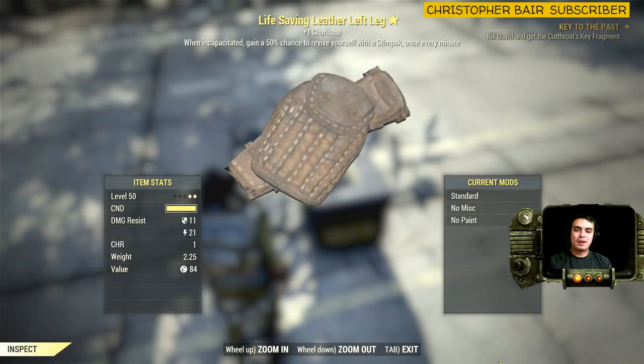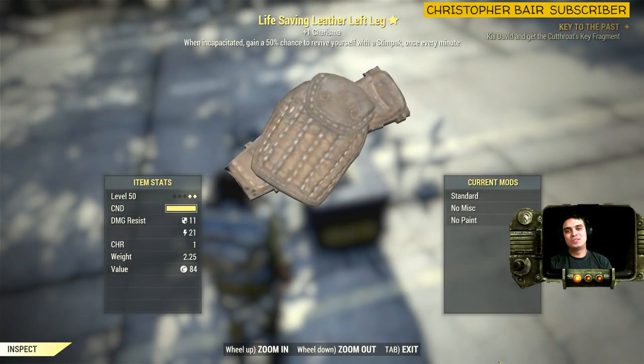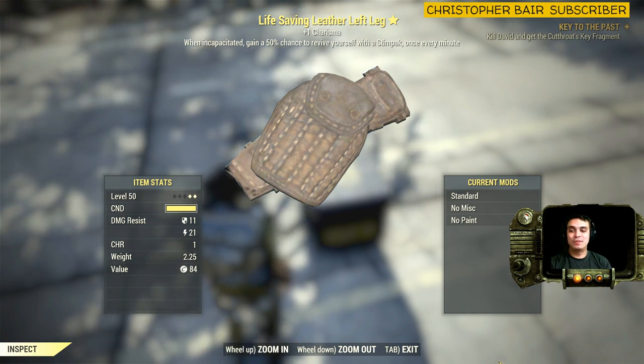Hey Zclan and everybody else, welcome to my 2-star legendary find video. In this video, we're going to look at an armor. It's a life saving leather left leg which gives you plus one to charisma.